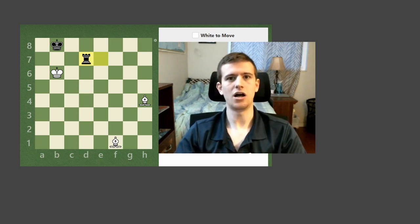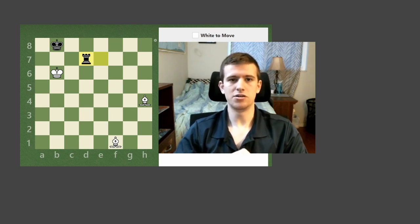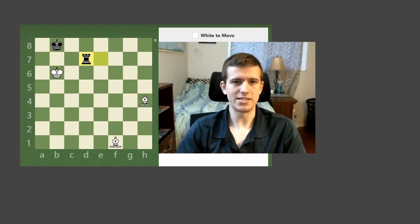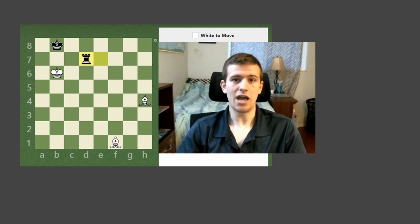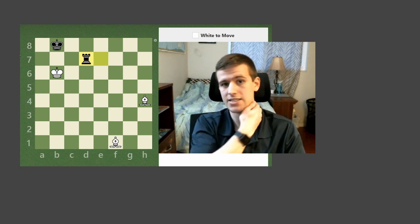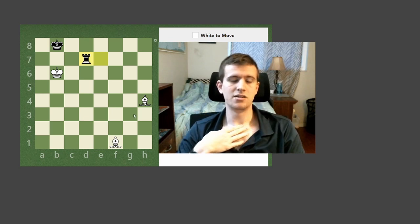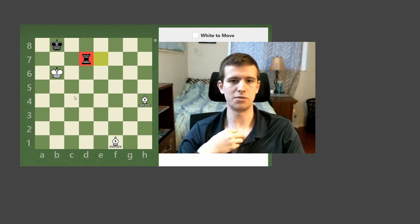So let's get to work. I'll try to explain my method and my thought process as explicitly as possible. We've got white's move. First thing that I'm noticing: we don't have any pawns, so white cannot lose either of their bishops, otherwise they're going to at least draw this.